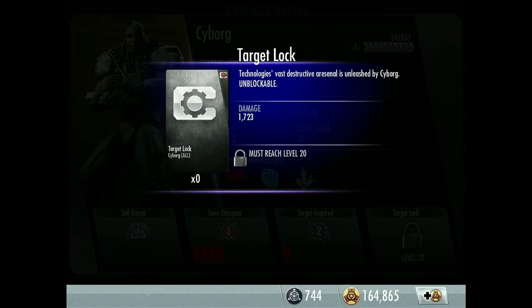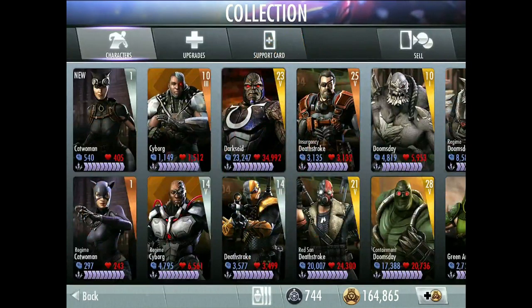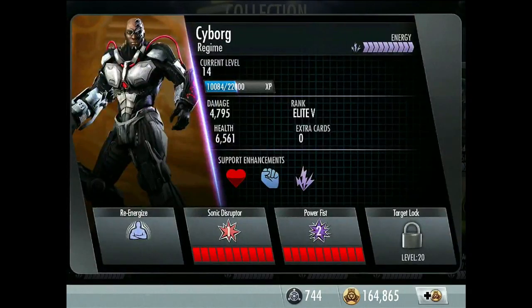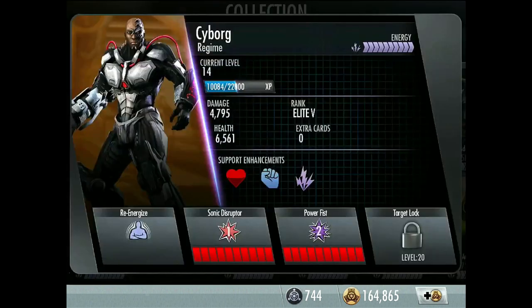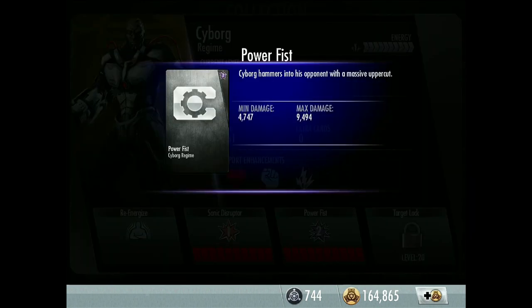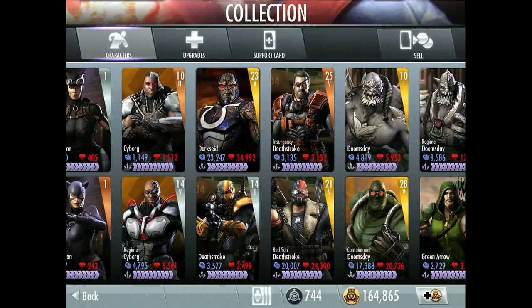Super move: Target Lock — Cyborg's vast destructive arsenal is unleashed, unblockable. Now Regime Cyborg, the silver card. I've got him at level 14. Same support enhancements. His passive is Re-Energize — Cyborg regenerates power at 150% the normal rate while tagged out. Second move: Power Fist — Cyborg hammers his opponent with a massive uppercut. So that's the two Cyborg cards.